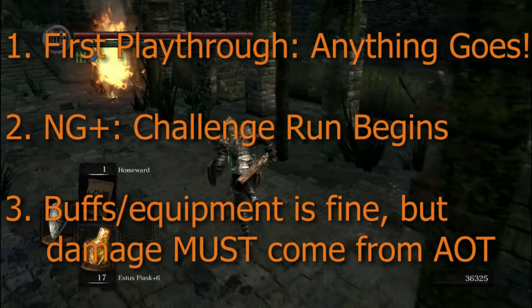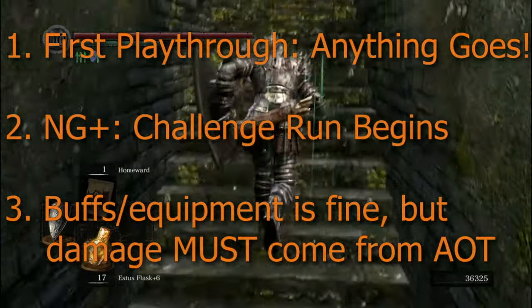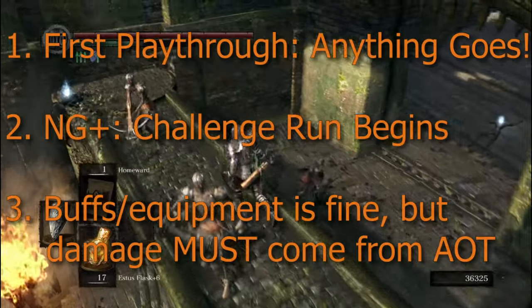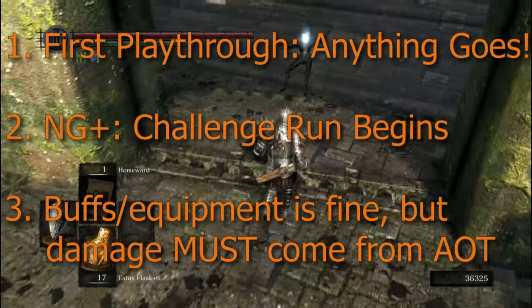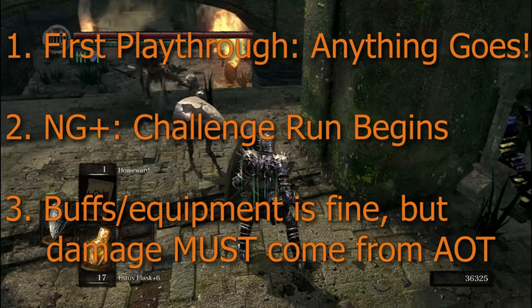For the first playthrough, I can run through the game however I please and prepare myself for the challenge ahead. However, once I have defeated Gwyn and begin the New Game Plus cycle, I am completely restricted to the Armor of Thorns damage. I am allowed to use any buffs or extra equipment in the game, so long as the damage comes from the Armor of Thorns. As always, the challenge ends upon defeating Gwyn.